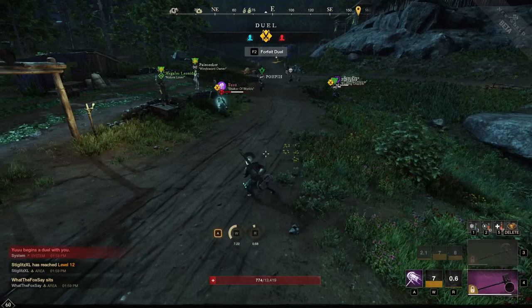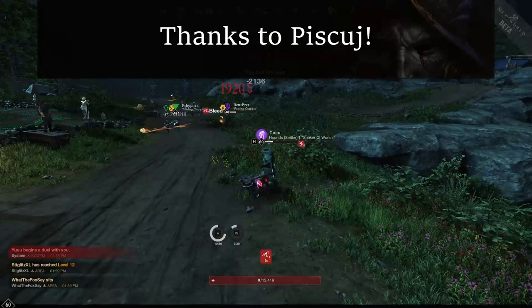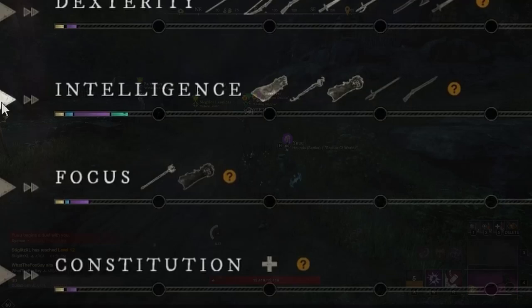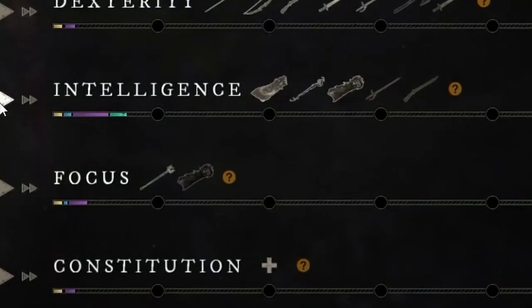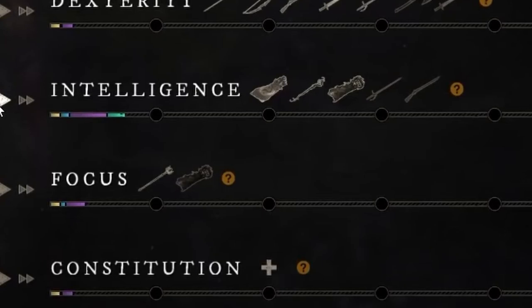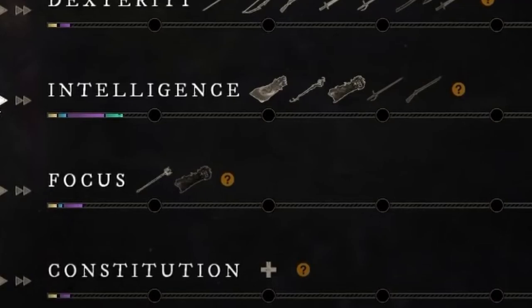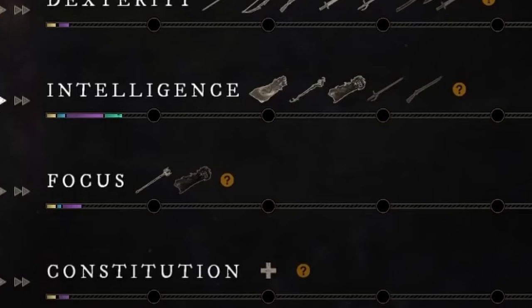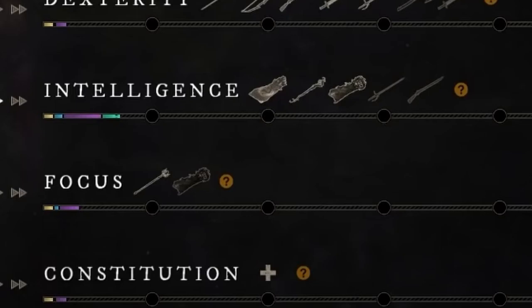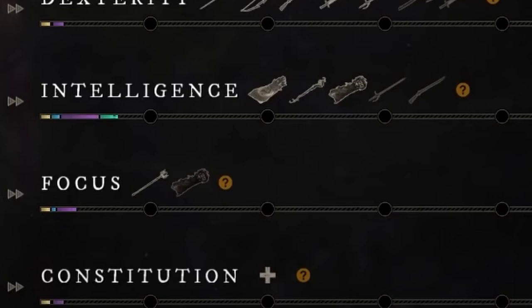But wait, there is more. Piscui pointed out that the attribute page actually shows the scaling for the Void Gauntlet. What we can see here is that it will primarily scale with intelligence, and it'll secondary scale with focus. We talked about those scalings recently, so it'll have a 0.9 scaling with intelligence likely, and then a 0.65 scaling with focus. This makes sense, since the Void Gauntlet seems to be partially utility-based, so making it scale with focus a little bit to make it a secondary option for supportive players makes a lot of sense.